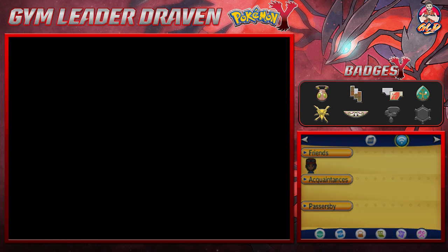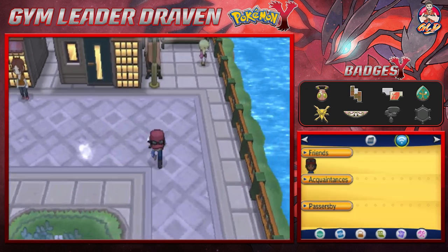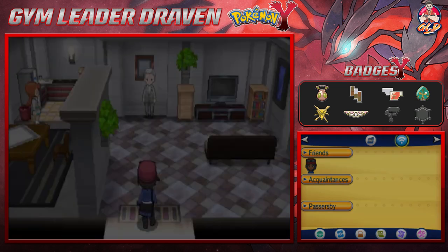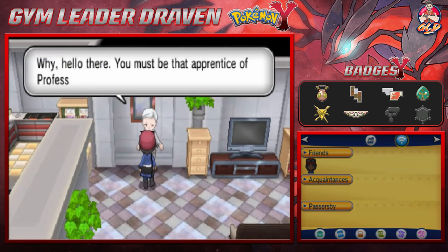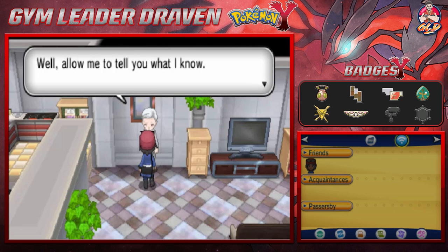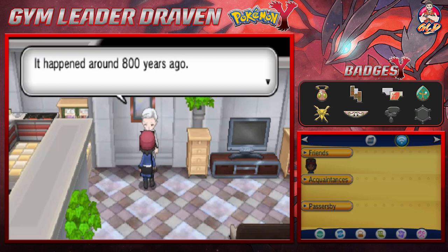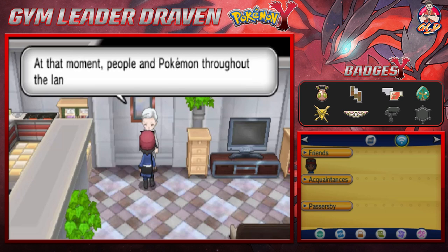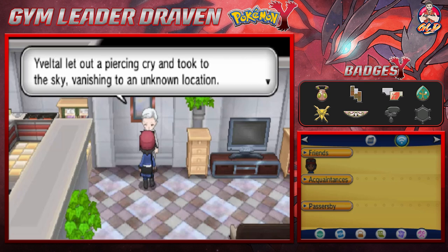I'm not a mathematician, guys - how these people figured it out I don't know. Let's continue on and go into this house. If you talk to this guy he says 'Why hello there, you must be an apprentice of Professor Sycamore's. I've heard so much - it's my guess you've come to ask about the legendary Pokemon of the Kalos region, Yveltal. Allow me to tell you what I know. It happened around 800 years ago - the Pokemon known as Yveltal spread its ominous wings, engulfing the lands of Kalos in darkness.'